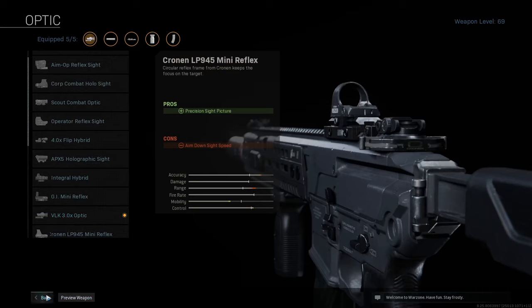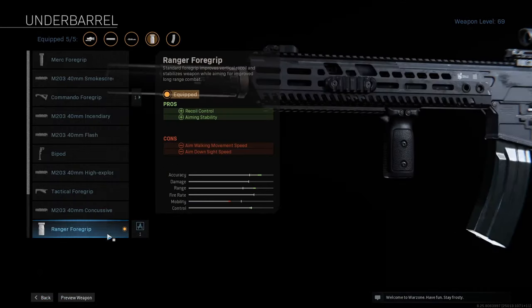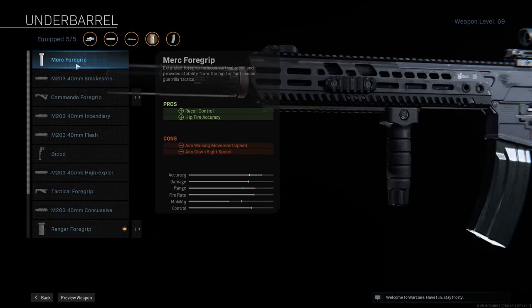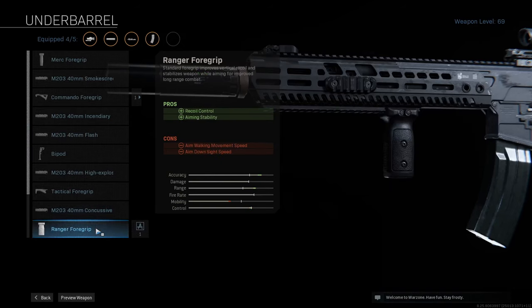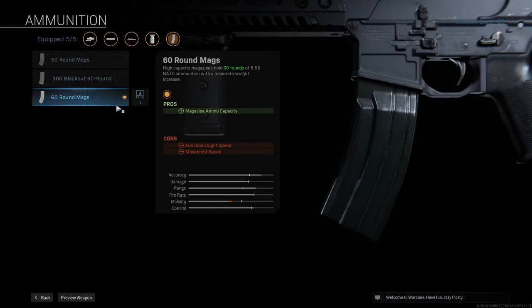I definitely suggest this sight. A Ranger Foregrip for recoil control and aiming stability. You could go Merc Foregrip as well because Merc makes you a little bit faster and does similar things, however I don't find hipfire that important compared to aiming stability.